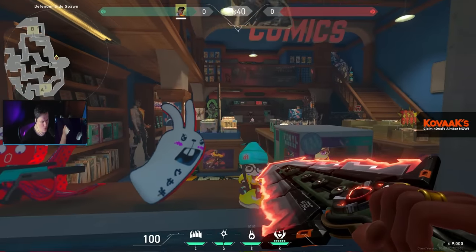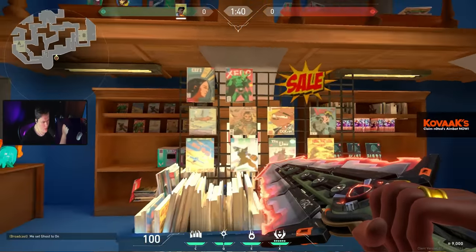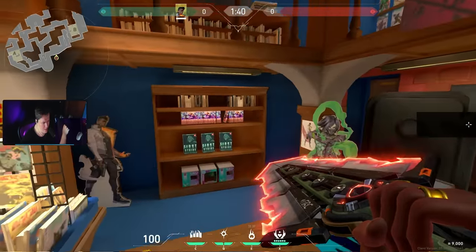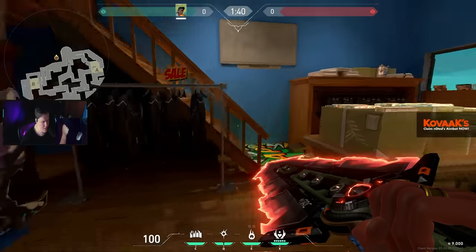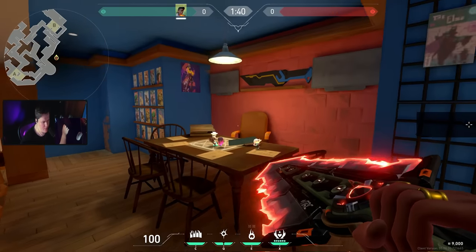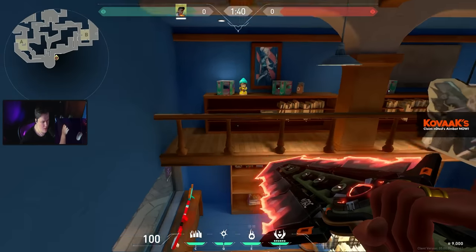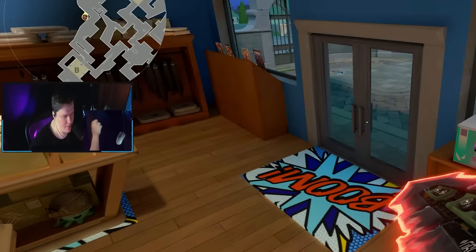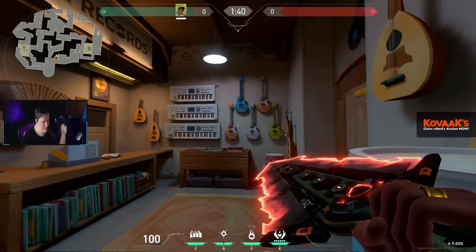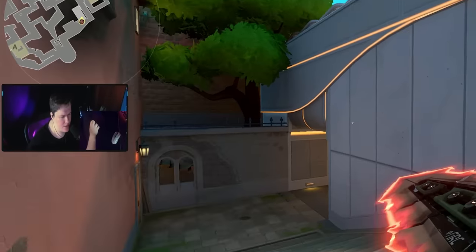Let's see the spawn. Wait, they have comics and everything — they have a blue doll. Look at this jacket — fire. This is so well made. Little chibis, just fire. The attention to all the details is amazing from the dev team; they work so hard on this, it's awesome. There's a music store too — pretty cool. I like to see the details.